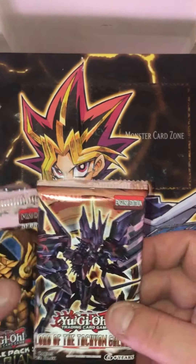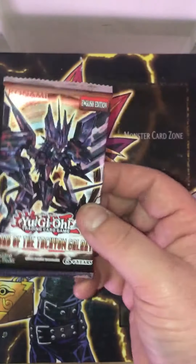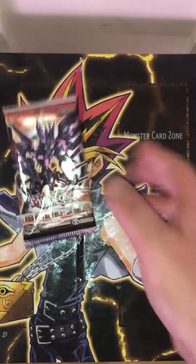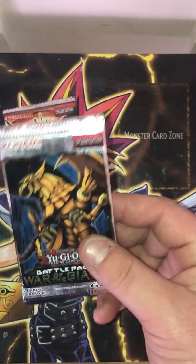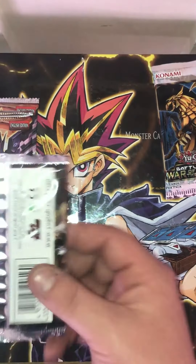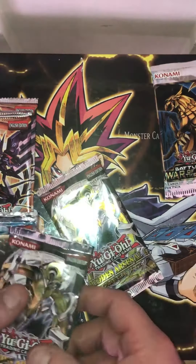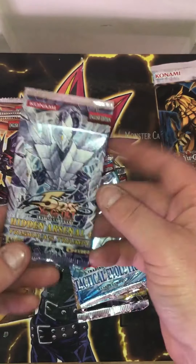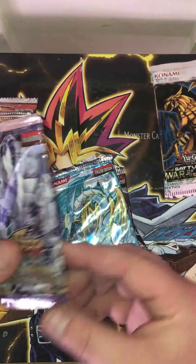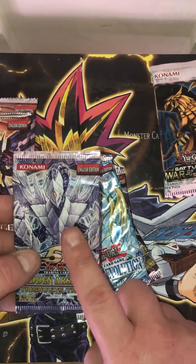Alright, so here we go on the packs. We got the... I can't even read that — Galaxy whatever. Alright, look here guys: Battle Pack Two War of the Giants — that's one I cannot wait for, and it's first edition, nice. Another one of them — okay those aren't first edition. Got a Hidden Arsenal Six Omega XYZ first edition. One of the cards — Tactical Evolution.